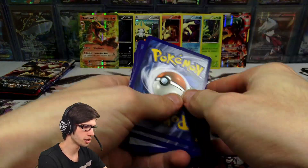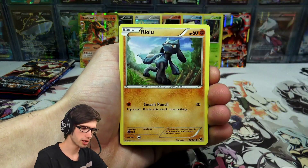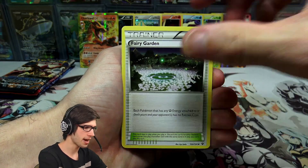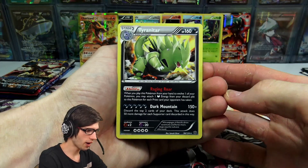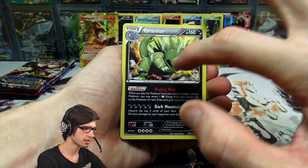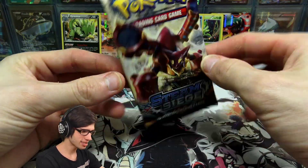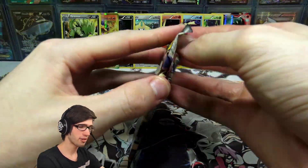We're still opening XY era — I keep getting confused between XY and Sun and Moon. We've got a Carbink, Fossil Excavation Kit, Fairy Garden, Shuckle, Larvitar, and a Tyranitar holo rare with 160 HP, the Raging Raw ability and Dark Mountain. I've pulled a lot of Tyranitar holos in my day. Now the main attraction — the Steam Siege booster pack. It's sealed, untampered, straight fresh from the box.